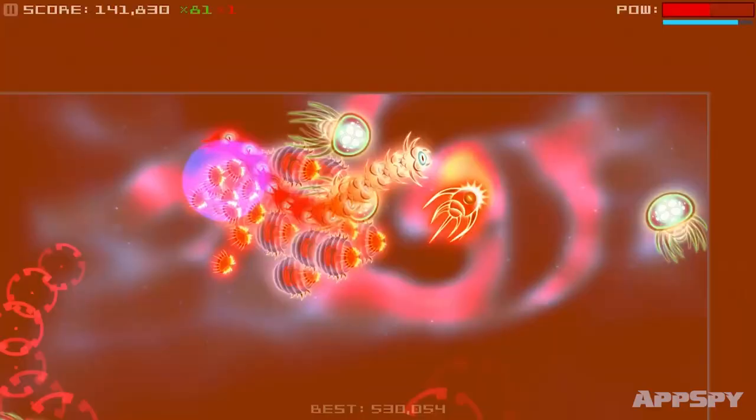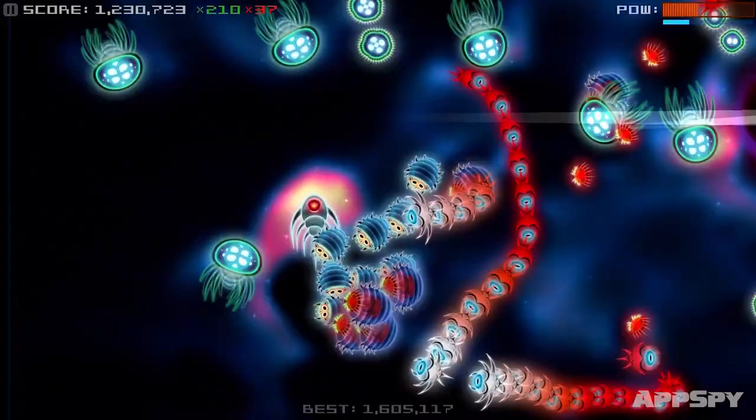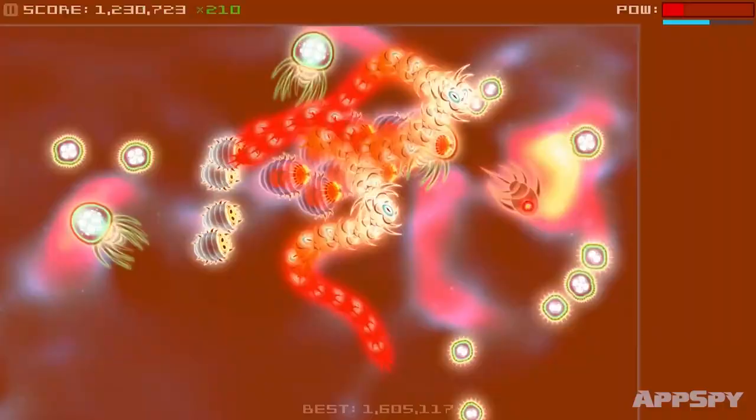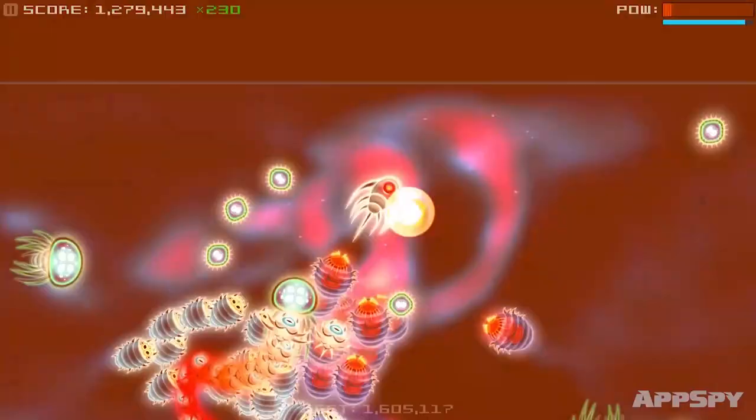When you've grabbed enough of the power orbs you become a machine of pure destruction that can eat anything around you. That state doesn't last very long though, so you need to make hay while the sun shines. Your power bar also represents your health. Take a hit when you're on the way to grab an orb and that bar will go down. Once it hits zero you've got five seconds to grab some more, otherwise game over.